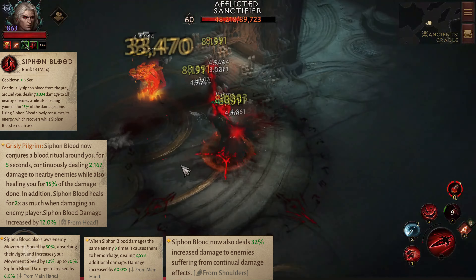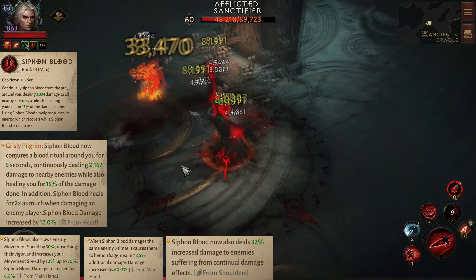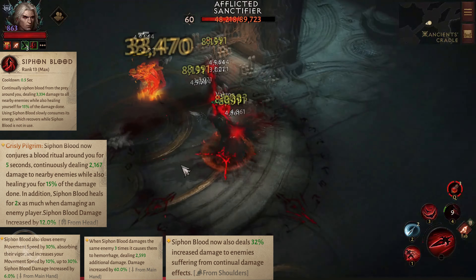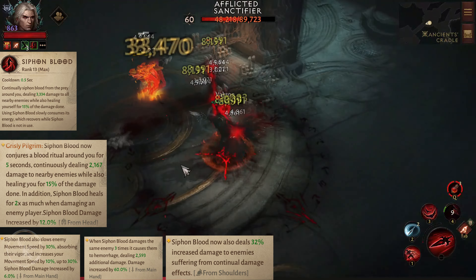Grizzly Pilgrim: Siphon Blood now conjures a blood ritual around you for 5 seconds, continuously dealing 2,100 damage to nearby enemies, while also healing you for 15% of the damage. In addition, Siphon Blood heals are twice as much when damaging an enemy player.